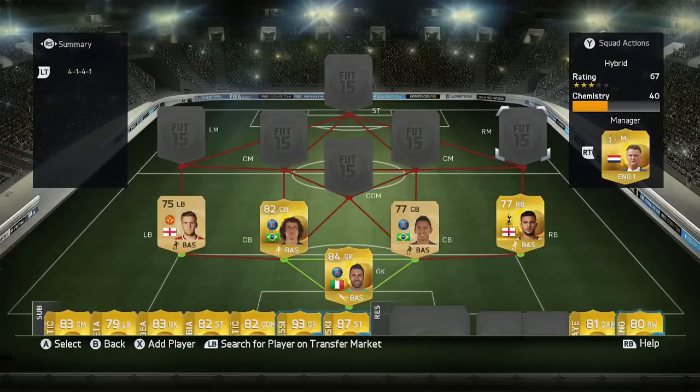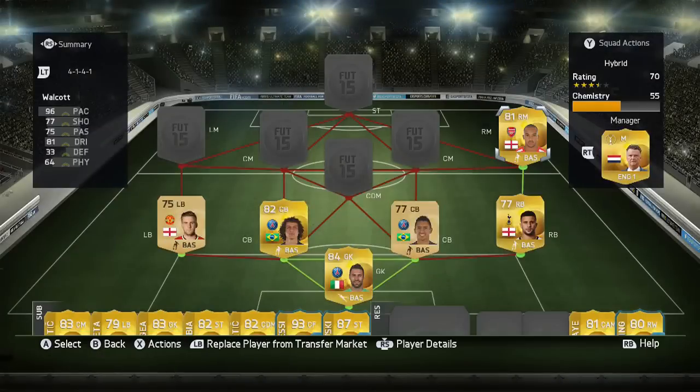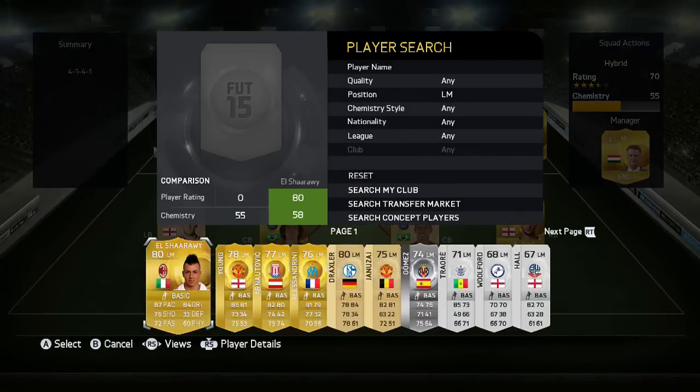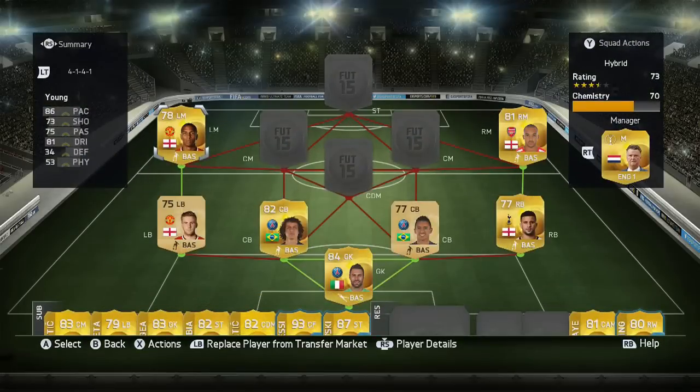On the right wing we've got Theo Walcott — 3,800 coins for him. 96 pace is probably all you need to know, he's had that pace since FIFA 12. On the left we've got Ashley Young, probably the biggest surprise in this team. I put him there mainly to try him out and this guy is overpowered — four-star skill moves, 86 pace, 81 dribbling.